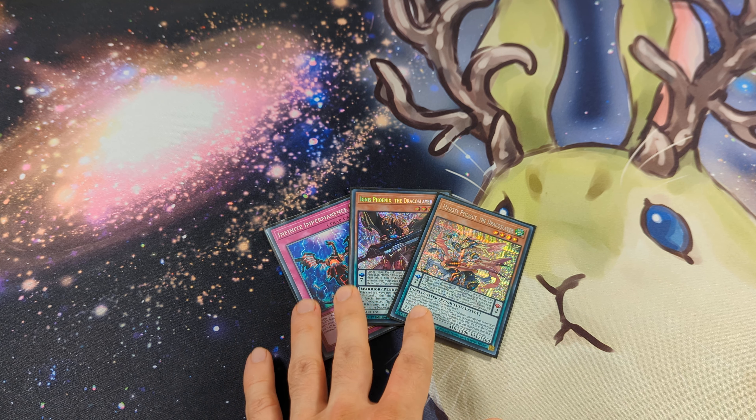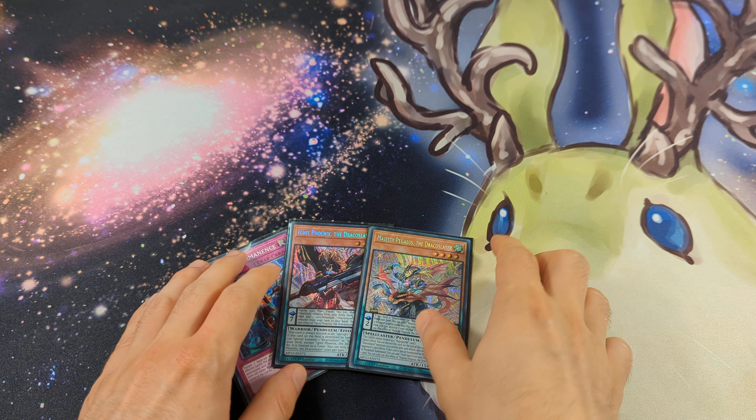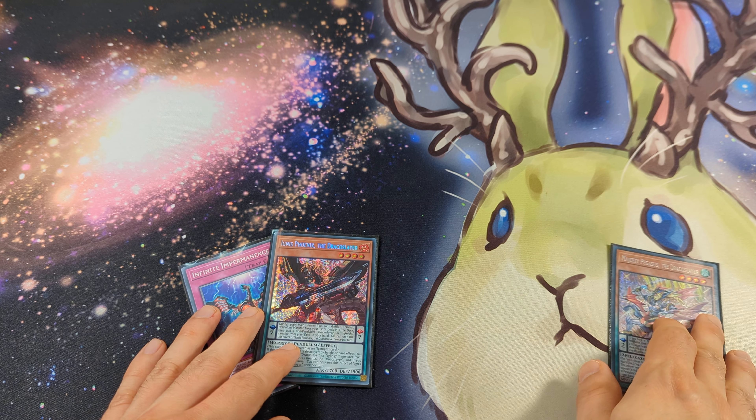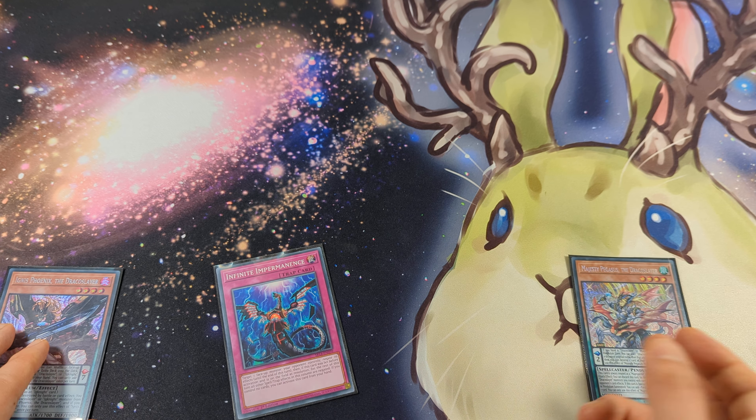Hi, what's up guys? Today I would like to show you a Draco Slayer combo. For this combo we need Majestee Pegasus, Ignis Phoenix, and a card to discard. This is the best two and a half card combo that this deck can produce, and I will show you my decklist tomorrow so you can check it out.